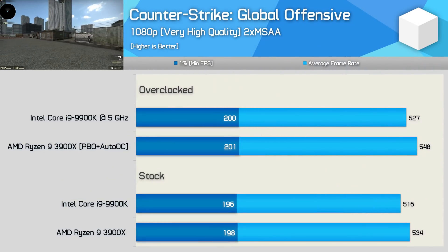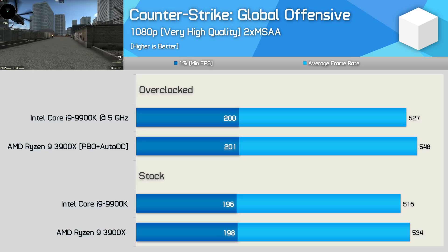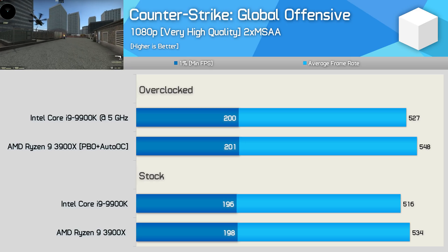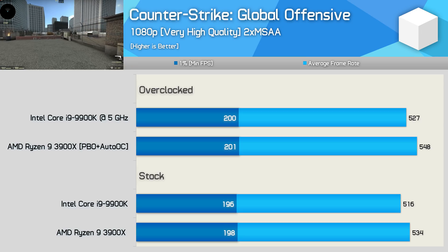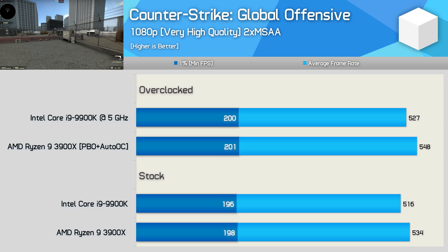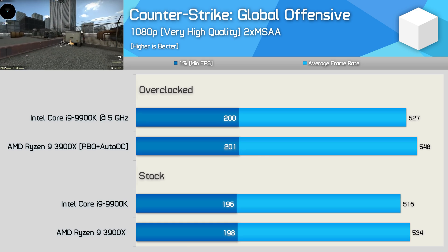This is quite interesting. AMD claimed in their own first-party benchmarks that the 3900X was faster than the 9900K in Counter-Strike Global Offensive, and I have to admit I didn't really believe them. But lo and behold, the 3900X was a smidgen faster. Performance was basically the same overall, but I didn't really expect the 3900X to push average frame rates higher than that of the 9900K.